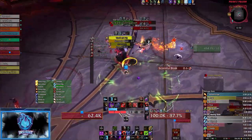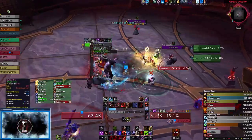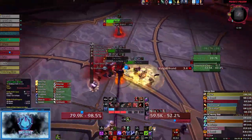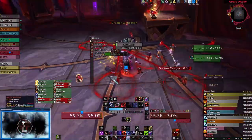Starting the fight off like normal, you will want to get to the shade phase as soon as possible. The easiest way to complete this achievement is by moving as a group to a predetermined brazier and then working your way around the room. The most difficult brazier to hit is the smoldering one.